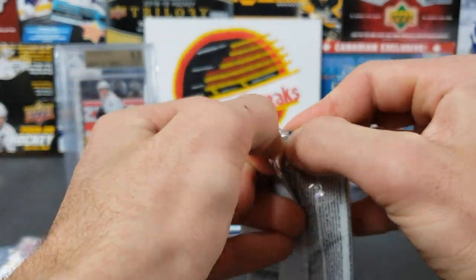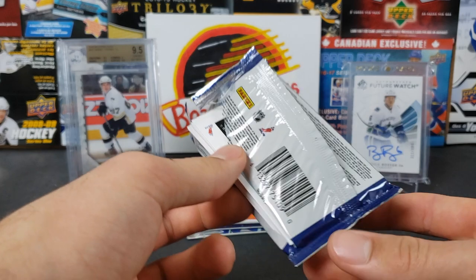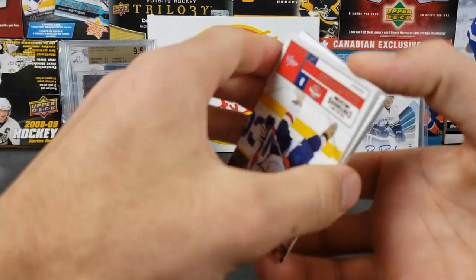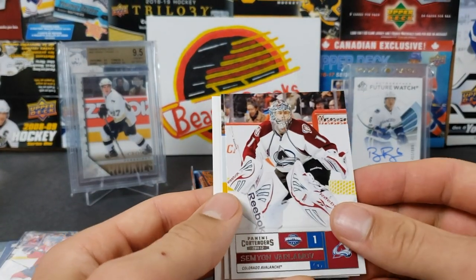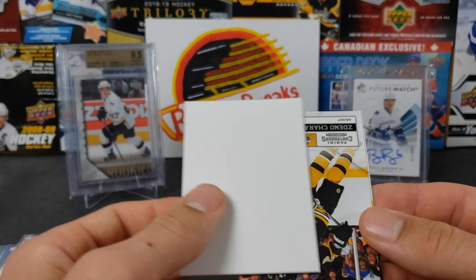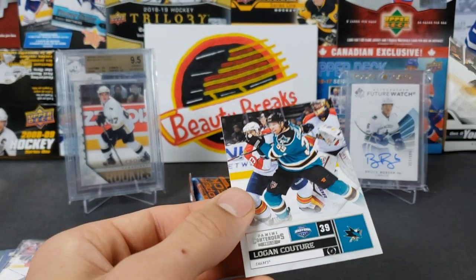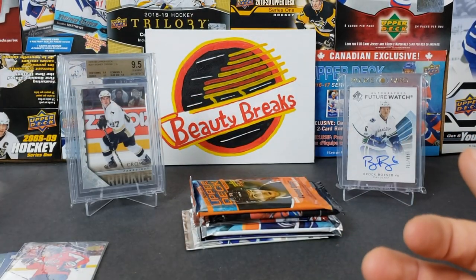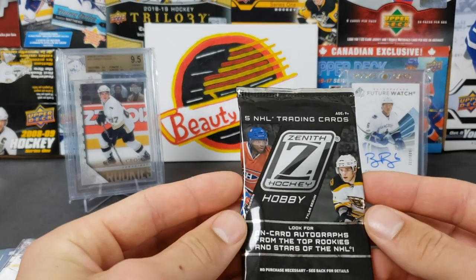I wish we still had Panini — remember the Kopitar patch auto? That was a very sick pull. Let's see if we can replicate that today. We got an Ovi, Varlamov, Jordan Eberle — filler. And a base pack — Logan... yeah, you could get those in there, that's kind of rough. Whatever — let's do Zenith next.